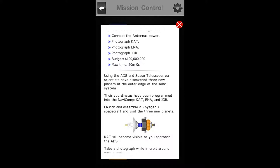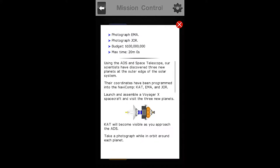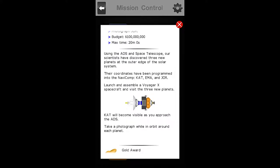So we're going to actually be using the same rockets and everything that we used for that mission. This one's nice and easy — we just photograph a couple new planets and we're all ready to go. We have to photograph the planets Cat, Emma, and Jor. Our maximum budget is $100 million, and our maximum time is 20 minutes zero seconds.